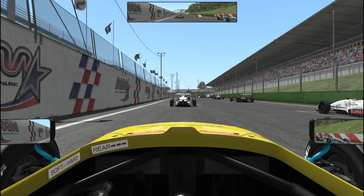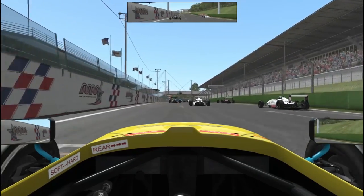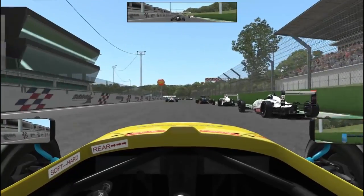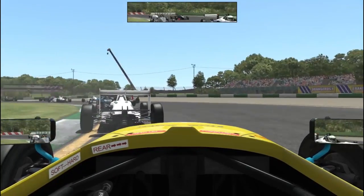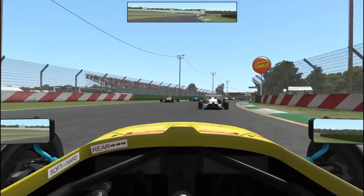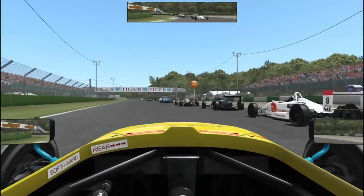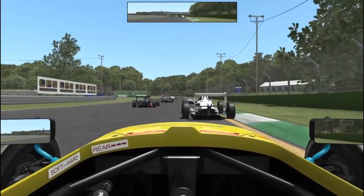Here we are on the grid, hearing my MoTeC beep in the background. Five lights into gear, drop the clutch straight away — trying to get the rear spinning, but it's a very long first gear and with my clutch setup it's very hard to get a good standing start. Down to T1, down to first gear, just trying to find space at the start. These are open-wheelers after all. Into this sweeping right-hander — really fun at full speed, but tyres aren't up to temperature yet so we have to calm down a little bit.